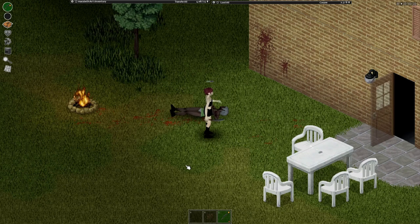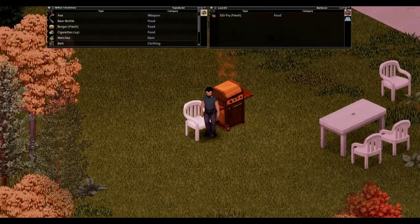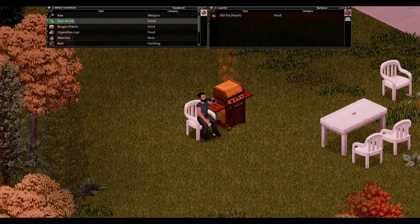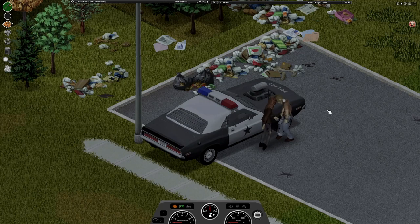The third mod today is True Actions, and this mod allows you to lay down and actually sit on your furniture all around your house, so you aren't just really awkwardly huddled in a corner or sitting on the floor with your friends. You can actually watch TV and sit on your couch.